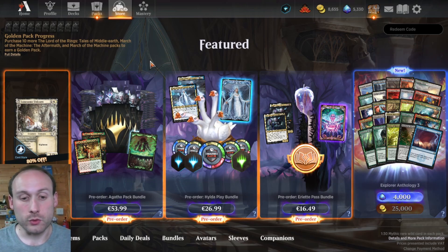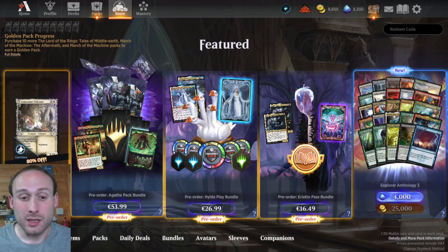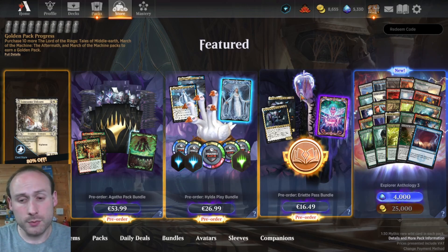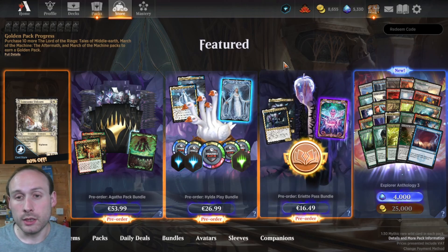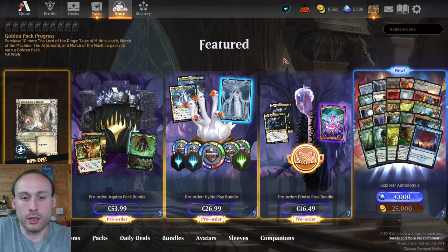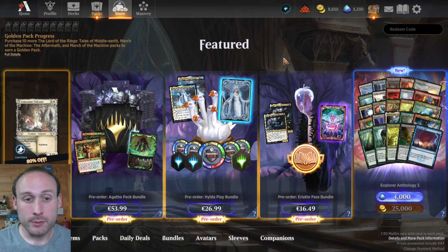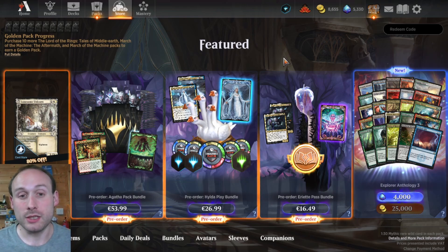To summarize: if you play constructed and want to get ahead with as many cards as possible, the pack bundle is probably for you. If you want to play more draft and limited games, the play bundle is pretty good value. For the majority of players, my best pick is the pass bundle — it's the best gems-to-dollars rate you're going to get, it's something everyone needs, and you also get Ariet, which I think is the most useful card of the three. Let me know which one you're likely to get in the comments below, and don't forget to like and subscribe so you don't miss future videos on value and economy.